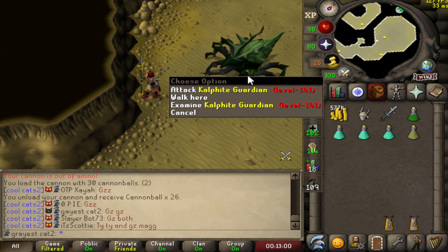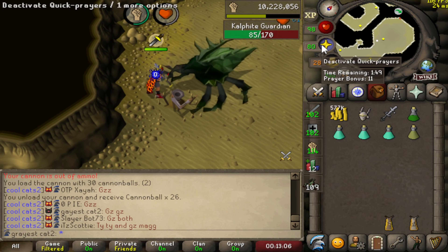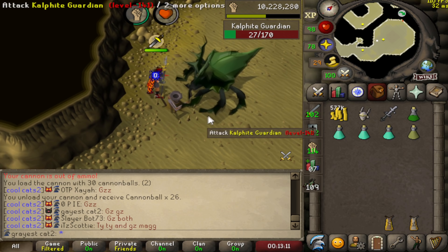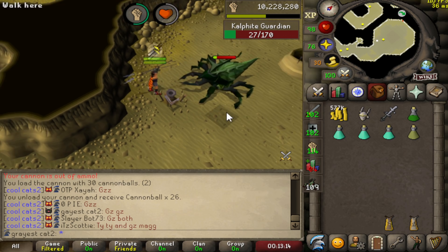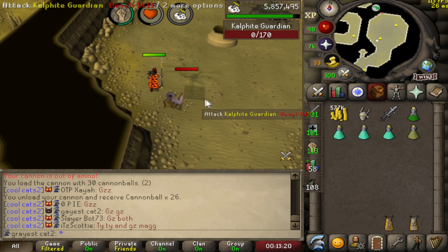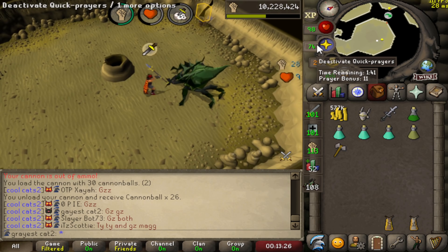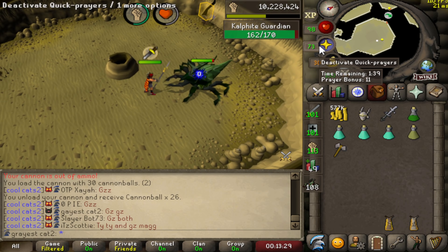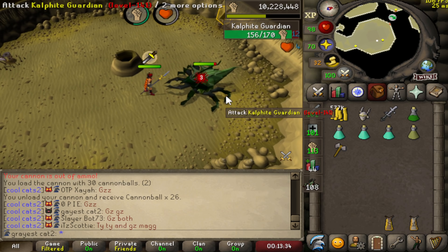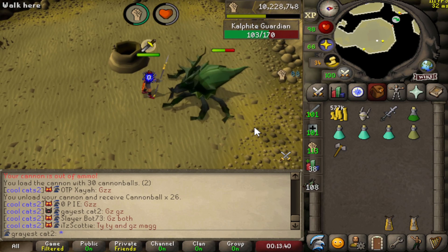The next Calphite creature is the Calphite Guardians, and this is where things get crazy. These guys have 170 HP and with this weapon — that 56 you just saw was a normal hit — I can actually one-hit them from full HP with the 1-in-51 proc. I'll keep recording until I hit one. It is possible to one-hit a level 141 Calphite Guardian on task, which is absolutely insane. With max gear and the Neitiznot faceguard it may even be possible off task.